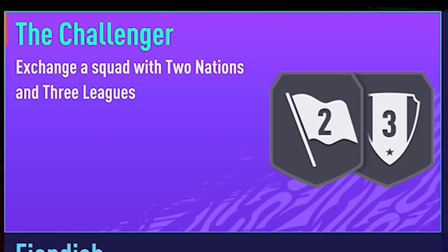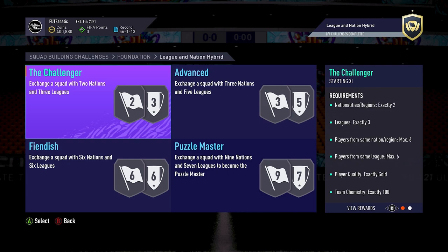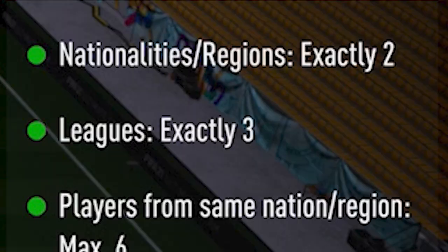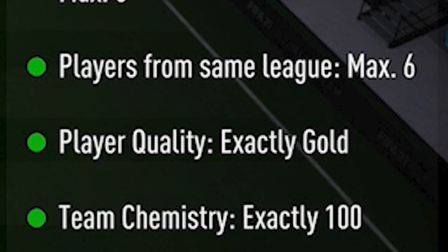There are four separate teams: the Challenger, Advanced, Fiendish, and Puzzle Master. If you're looking for a specific team and don't need all four, I have left timecodes in the description and in the YouTube timeline so you can skip to the section you want. To begin with, we have the Challenger. The requirements are: nationalities exactly two, leagues exactly three, players from the same nation max six, players from the same league max six, player quality exactly gold, and team chemistry exactly 100.